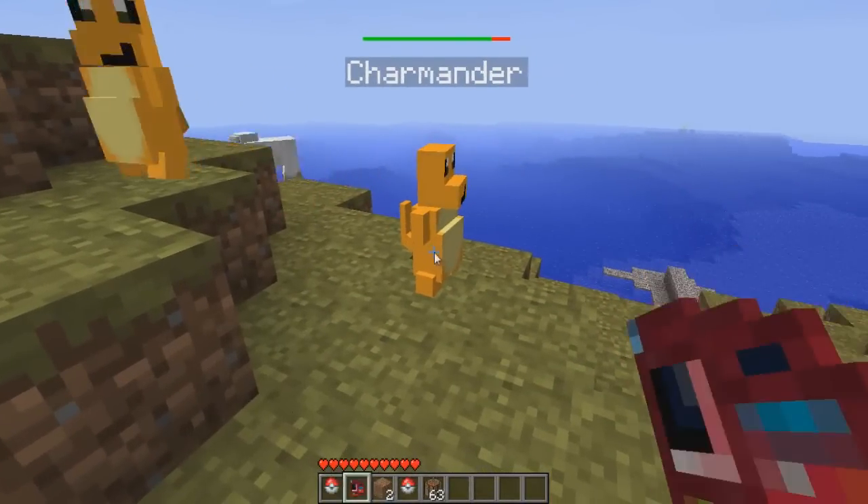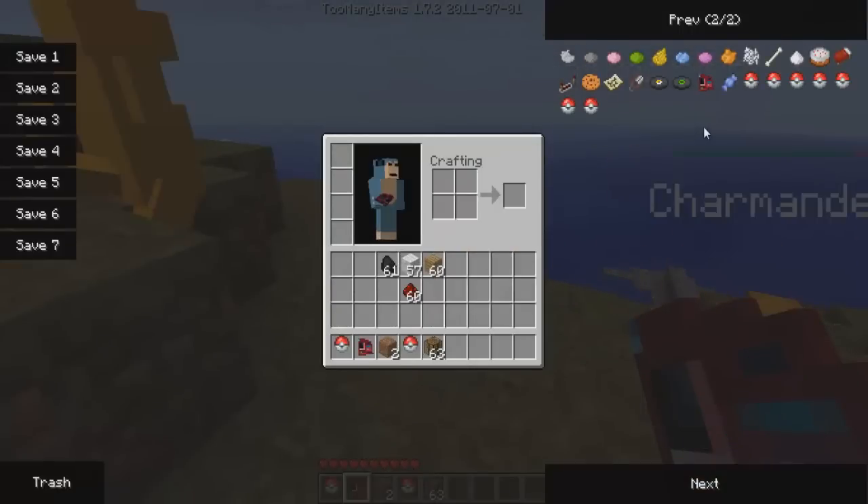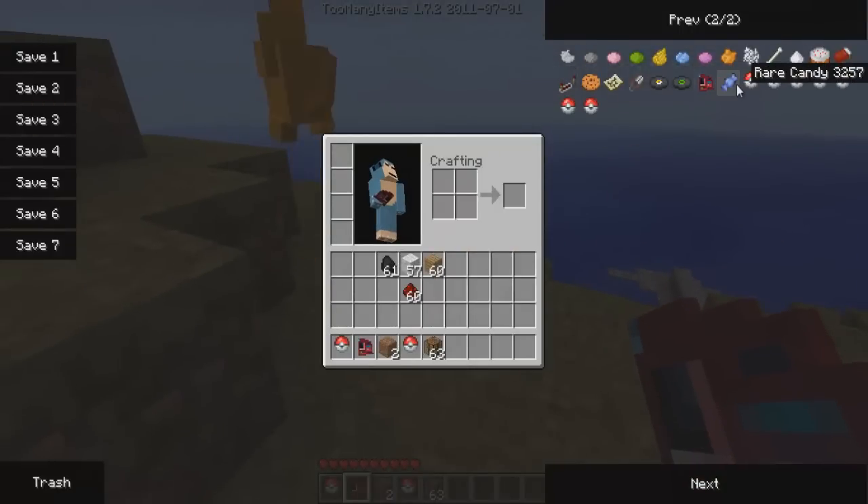Let's check out the Pokedex. Hmm — Charmander. I'm not even going to rename this, I don't really care about Charmander. There seems to be some zombies around here though. Let's quickly go over here and take some Rare Candies. I don't know if you can stack these somehow — nope, you can't apparently.